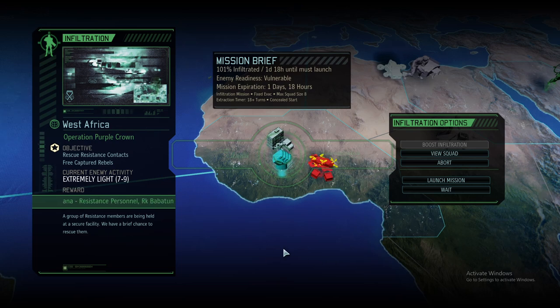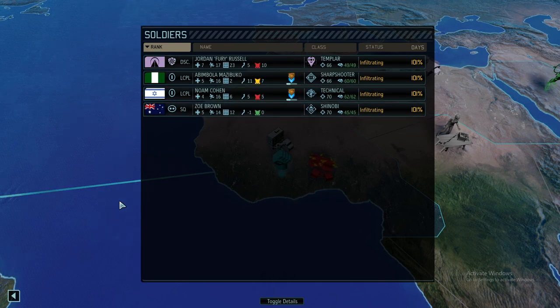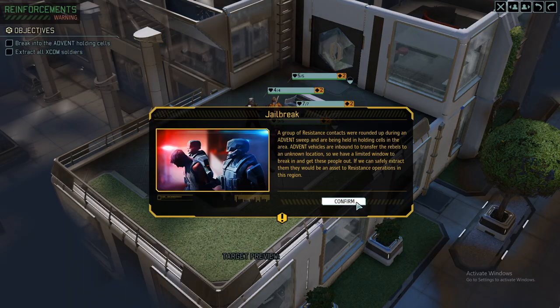Hello and welcome back to XCOM 2 Long War of the Chosen 2. My name is Saiken and this is the legendary Iron Man run. Today we're going for the next mission: rescue our resistance contacts. We have a squad of only four operators, so we gotta play pretty intelligently to not be spotted. If we play our cards right, this mission should yield four of our finest resistance forces and an additional rookie.